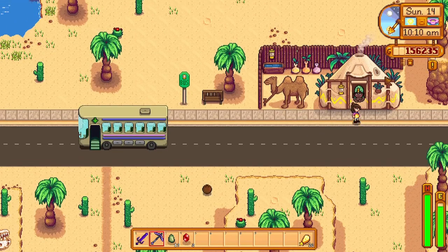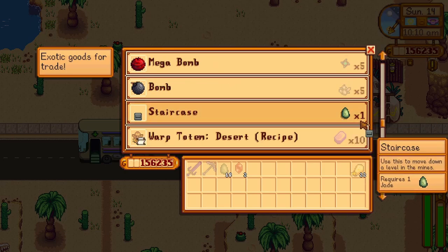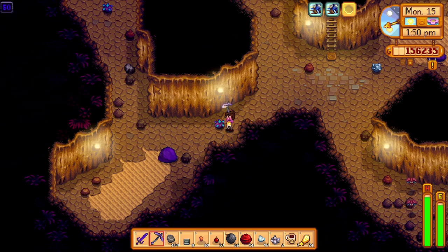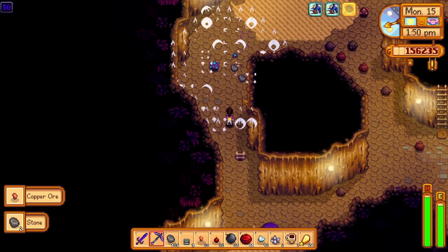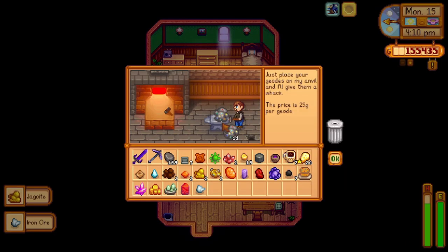For iridium ore, I would highly suggest having crystallariums making jade and taking those jades on Sundays to the desert trader at Calico Desert. You can trade jade for staircases only on Sundays, and use these to progress down to around floor 50 or 80 to start getting iridium ore. While doing this you'll hopefully also get a lot of omni geodes, which when broken have a 5% chance to give you iridium ore as well.